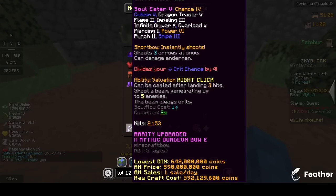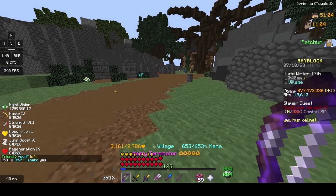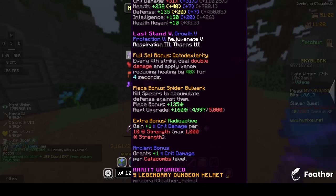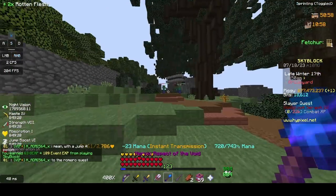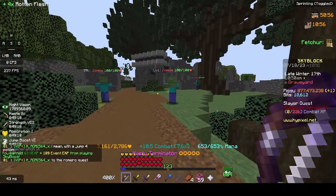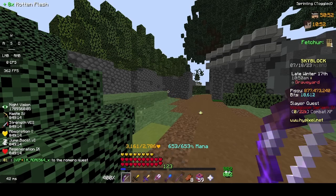Let's do a quick out-of-dungeons damage test with the Terminator. It's not really gonna do well because this shines mostly in dungeons, but I'm using my Necron's armor with a Torrential Helmet. Here we're doing 116k, 118k, 117k. As I said, it's out of dungeons so it's not gonna do well here.